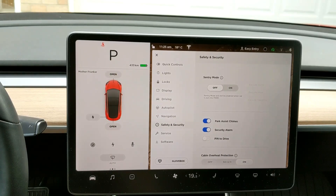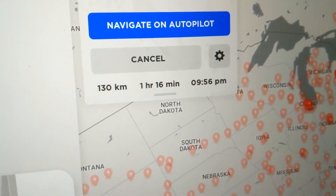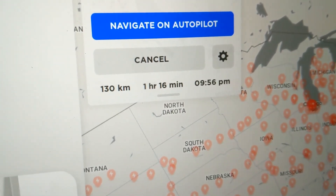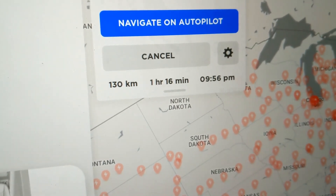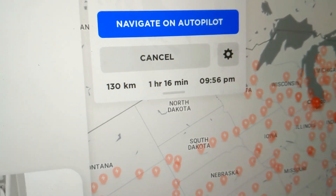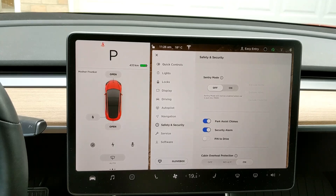The second way is to call the 1-800 Tesla number — apparently they can send a patch to your car that fixes the issue. Those are the two ways. I just want to show you real quick that it did work: navigation on autopilot is working now. When I navigate to a location, it appeared — whereas before there was no autopilot at all.